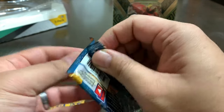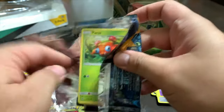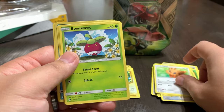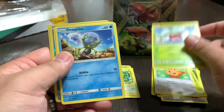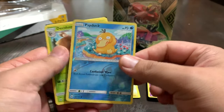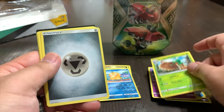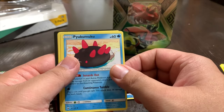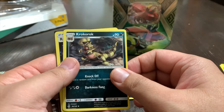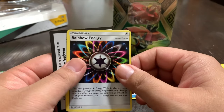First of two Sun and Moon packs. We got Paras, Lillipup, Morelull, Dewpider, Mantine. Then we got a hologram of Psyduck. Dedenne, Energy card, Pyukumuku, Krokorok, and Rainbow Energy.